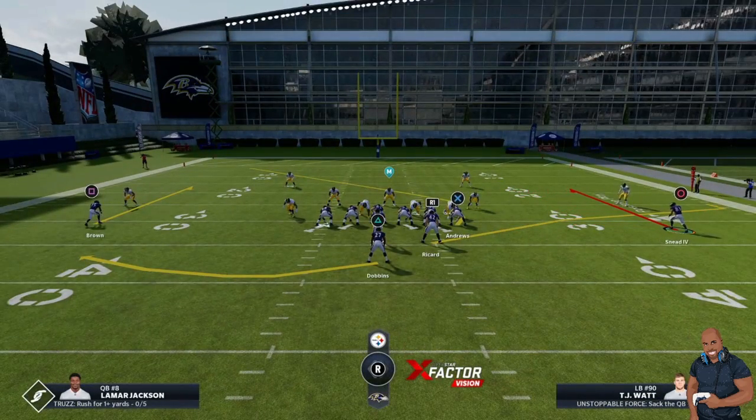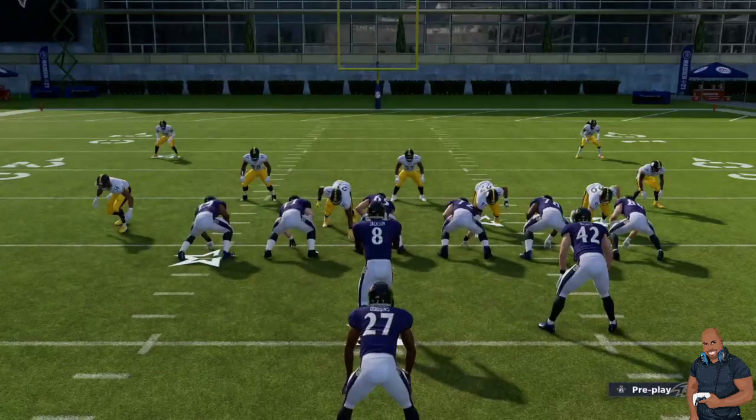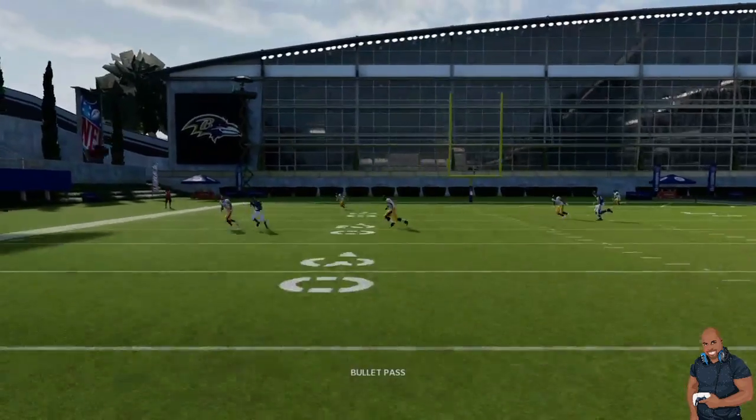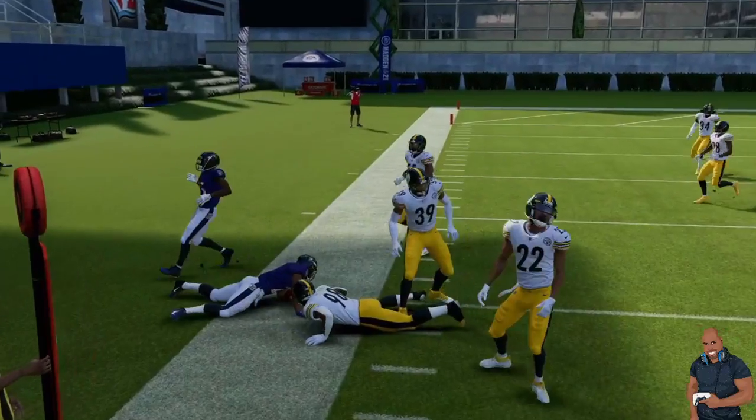Now look at this scheme. We have a flat on the left, a fullback hitting the flat on the right side, two comebacks, along with the intermediate route being run by Mark Andrews. Let's hike the ball and see how this breaks down — easy right there, simple as that.